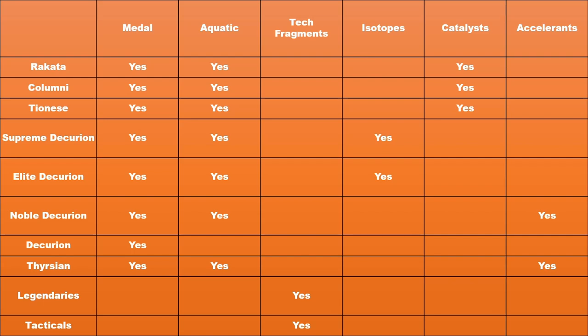Here's a high level look at what type of currency you will need to upgrade your chosen form of gear. For Story Mode players, you will need Metals, Aquatics, and Accelerants. For Flashpoint players, you will need Metals, Aquatics, and Isotopes. For Raiders, you will need Metals, Aquatics, and Catalysts. And finally, PVPers will need Metals, Aquatics, and Accelerants. Also please note that players will need Tech Frags for the legendary items and tacticals.